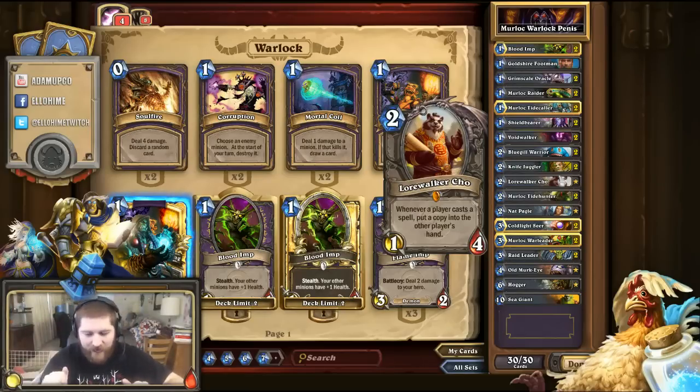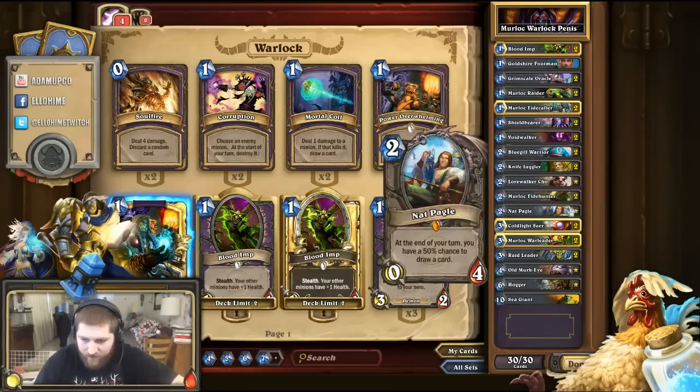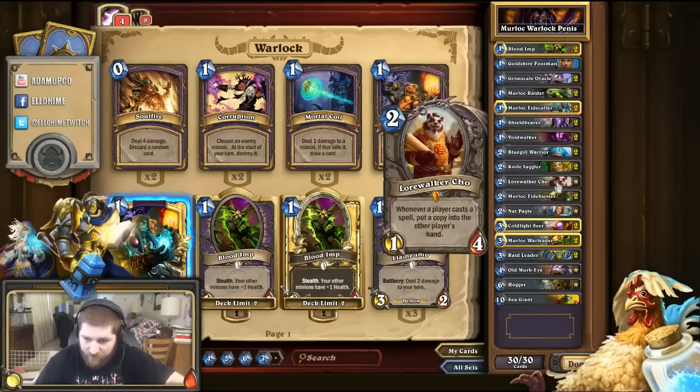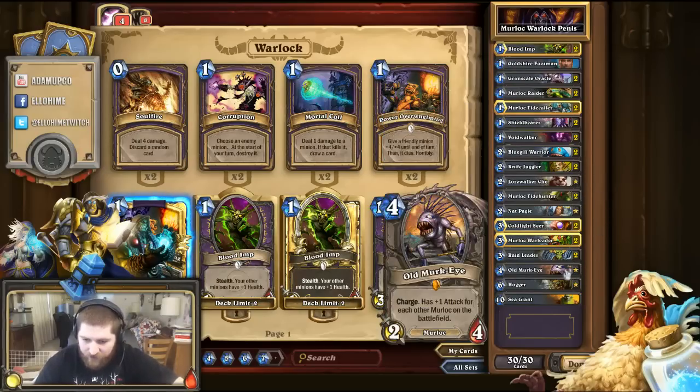Nat Pagle is in here for card drawing. You're going to keep drawing cards, and the more time goes on, the more dangerous it is — so you should try to be winning by turn five or six. But if that doesn't work out, Nat's a really good card. He's got a lot of health, especially if you have Blood Imps out — instead of four health he's going to have six. And at the end of your turn you have a 50% chance to draw another card. Very strong. Old Murk-Eye has charge and gains one attack for each Murloc on the battlefield, so he can be like a 6/4 or 7/4. Go ahead and charge in, take out a taunt if you need to.